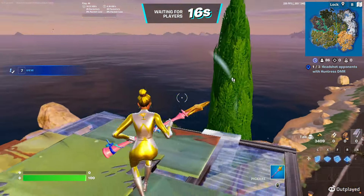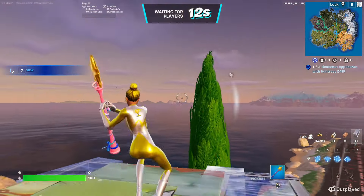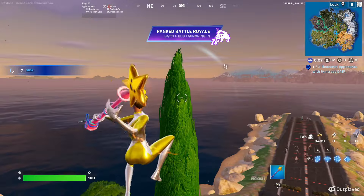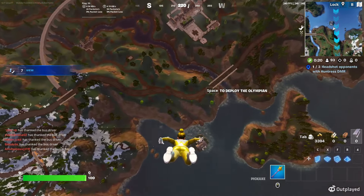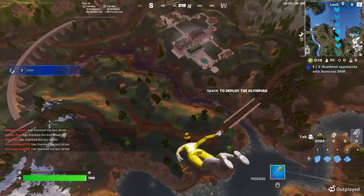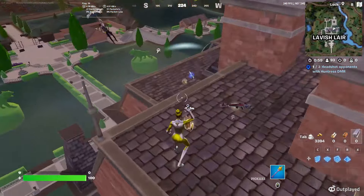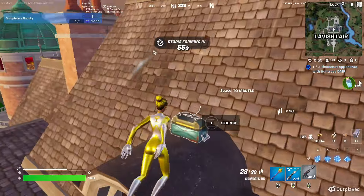Yo, what is up YouTube, welcome back to the channel! In today's video I'm going to be showing you guys the best hiding spot in Chapter 5 Season 2 to get you to Unreal for absolutely free. You don't have to pick up a gun and you can go to Unreal. Without further ado, let's go! For this challenge you're going to want to drop Lavish Lair because there's an insane hiding spot here that you guys probably don't know about. We scared off everybody.